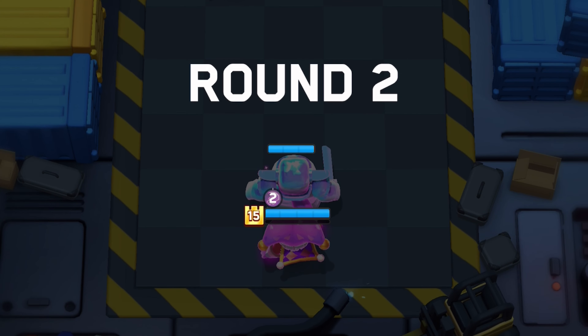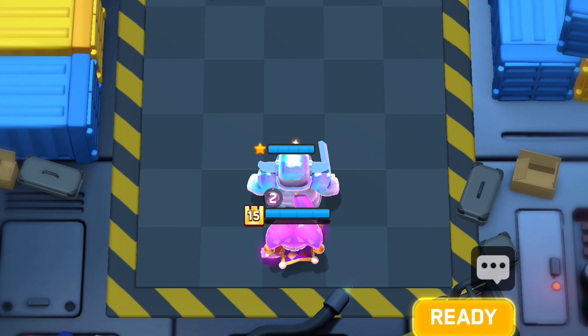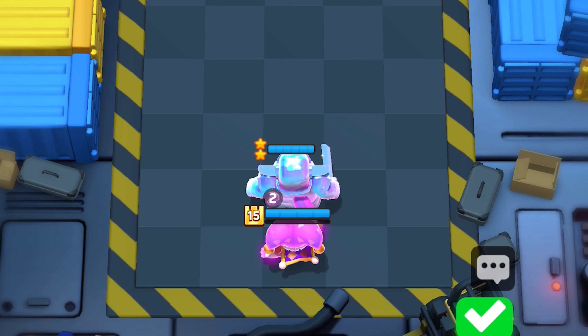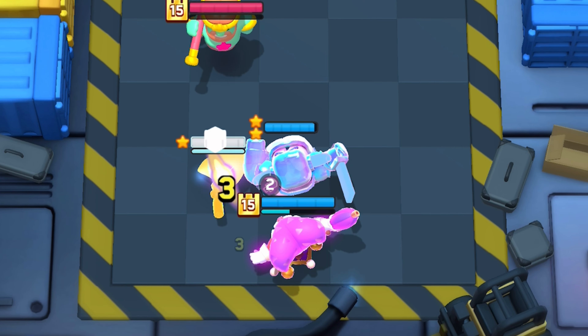On round two I usually like upgrading the pekka twice since it's your main tank and win condition. Upgrading it also means you don't give information to your opponent. I usually go for the first and third upgrades if the bandit is being thrown beside the pekka, because the extra damage is great when the pekka is guaranteed to get a hit.